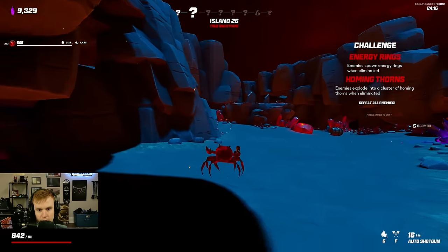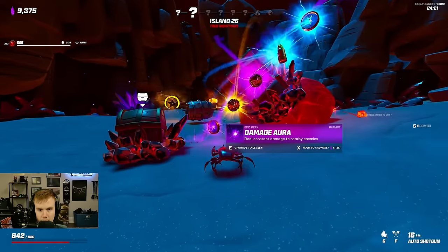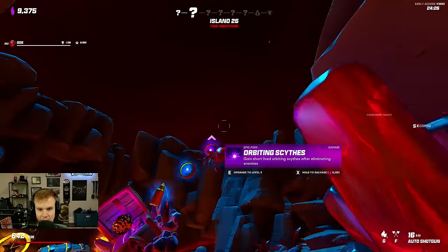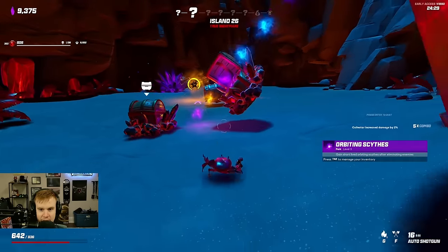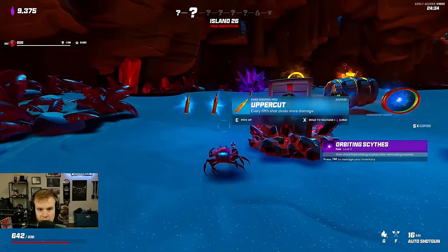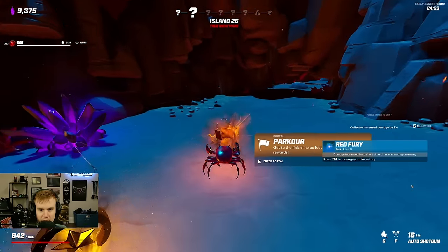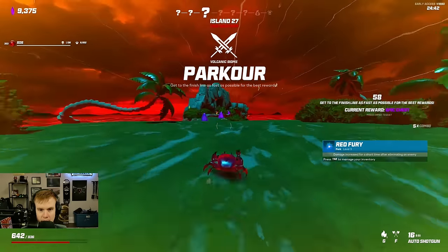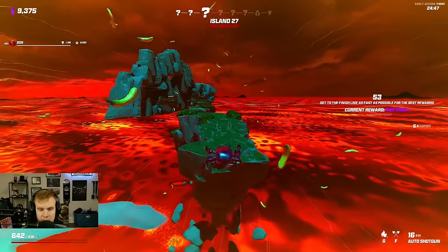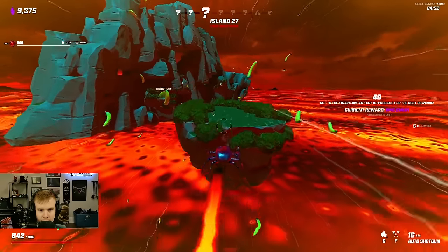Should be able to kill everything from far enough away that the energy rings and thorns won't come to me. What is even happening? Damage aura again, orbiting scythes, yes. Firework shot, sharp claws — every fifth shot does more damage. Mostly red fury. Let's go for parkour here. Okay, so it's still the same parkour stage I think, looks the exact same.